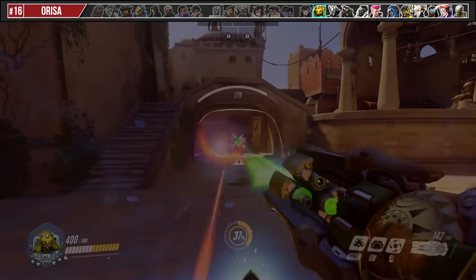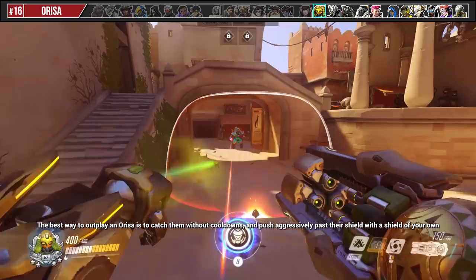The best way to outplay an Orisa mirror is to catch them without cooldowns and push aggressively past their shield with a shield of your own. If they don't have Fortify, don't be afraid to take a headshot duel.